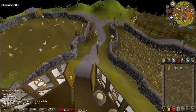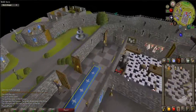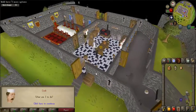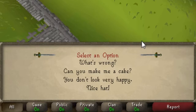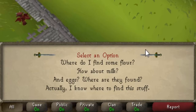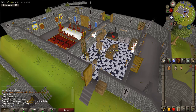Now go to the Lumbridge Castle kitchen. When you're there, talk to the cook. Once prompted, say 'What's wrong? I'm always happy to help a cook in distress.' And then 'Actually, I know where to find this stuff.' Talk to the cook again to complete the quest.